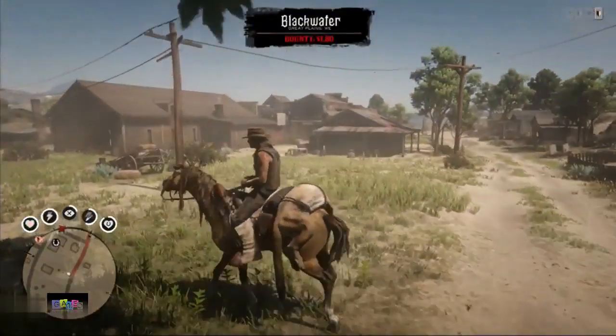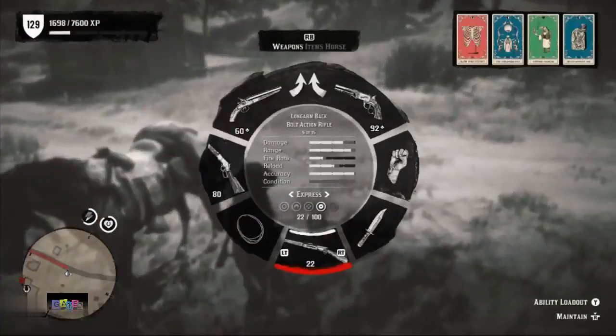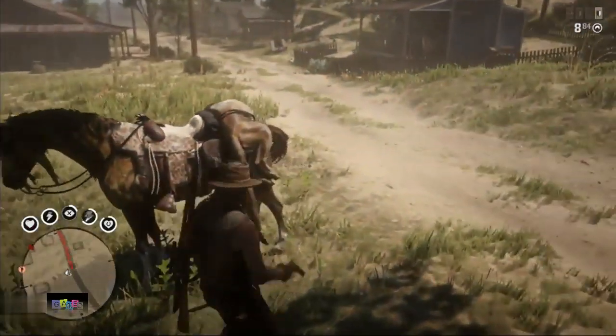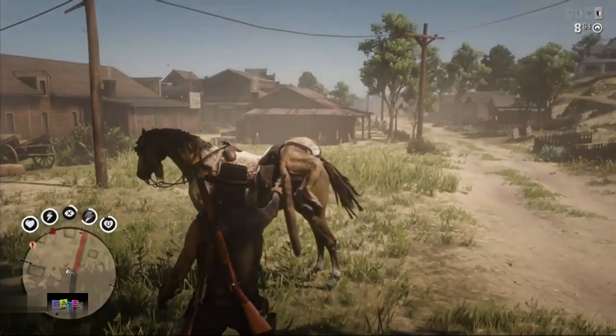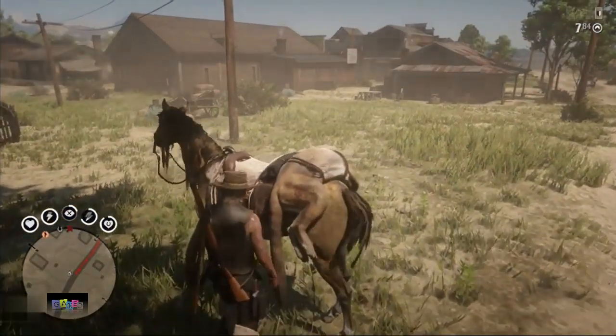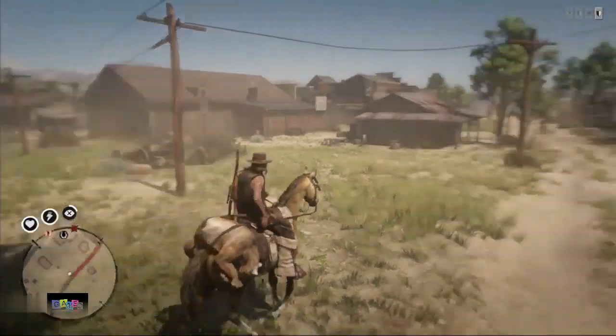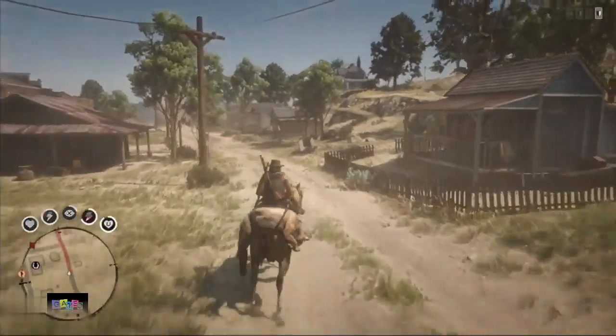Now I'm going to degrade my carcass. Take any gun and simply shoot your carcass. From here, in your horse cargo you will have a perfect carcass and a poor carcass.